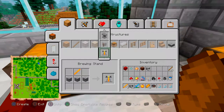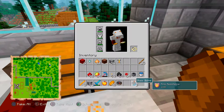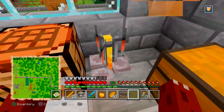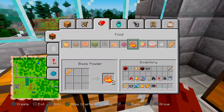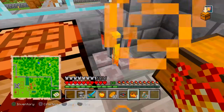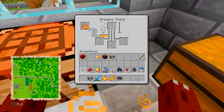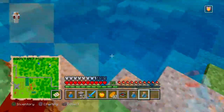The brewing stand takes one blaze rod and three pieces of stone. We also need to craft some blaze powder to fuel the brewing stand so we can start making our potions. I'm also going to need to fill up three empty potion bottles with water so that I can start the base of the potion, which will be an awkward potion.